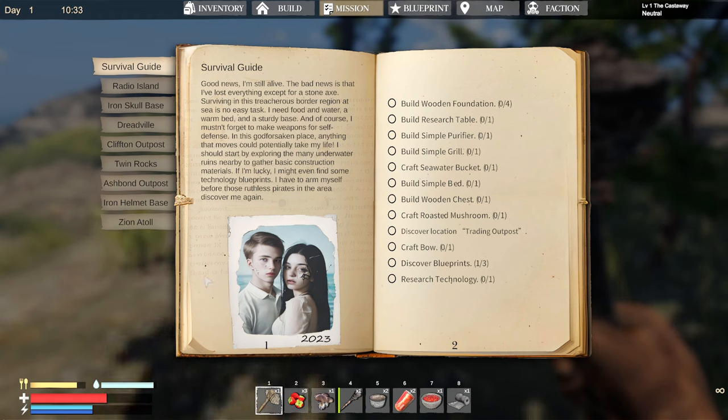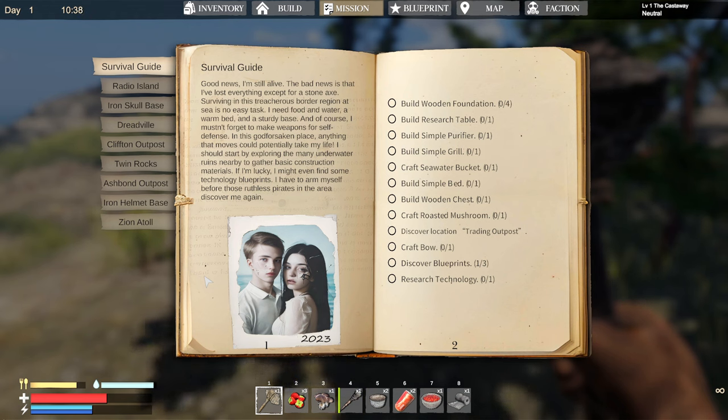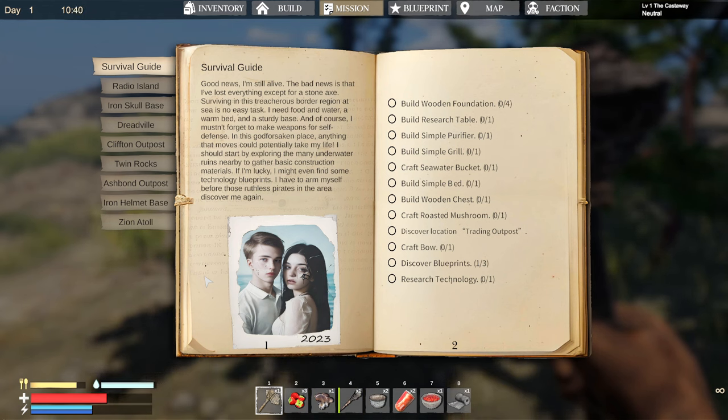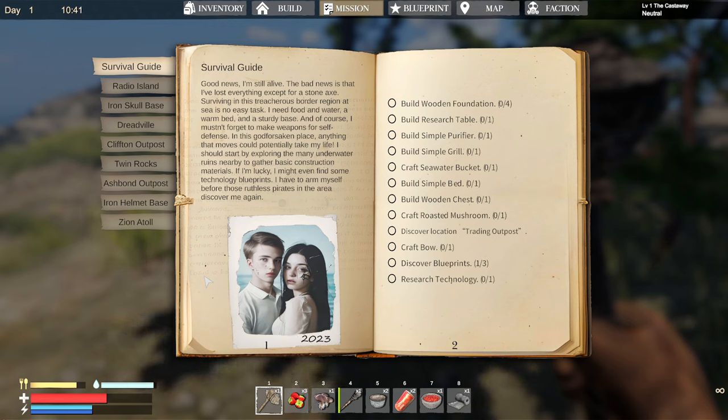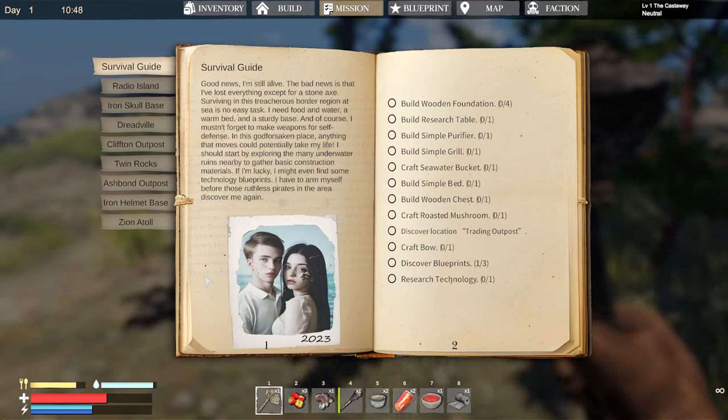Good news — I'm still alive. The bad news is I've lost everything except for a stone axe. Surviving in this treacherous border region at sea is no easy task. I need food, water, a warm bed, and a sturdy base. I need to make weapons for self-defense — anything that moves could take my life. I should start by exploring the underwater ruins nearby to gather basic construction materials and maybe find some technology blueprints, before the ruthless pirates in the area discover me again.